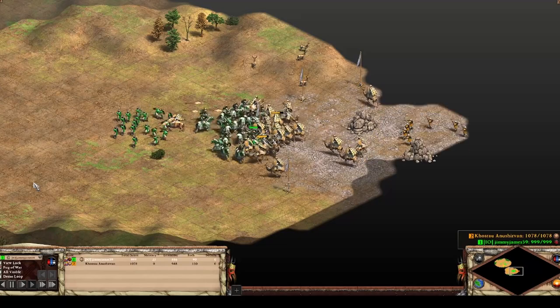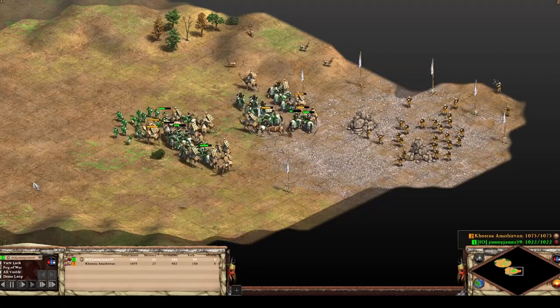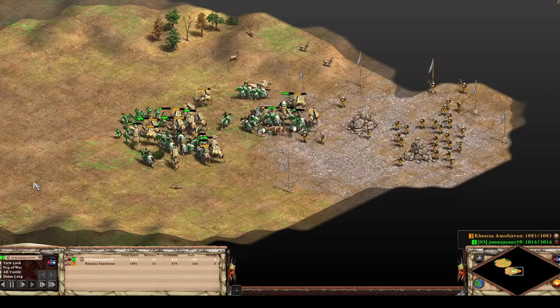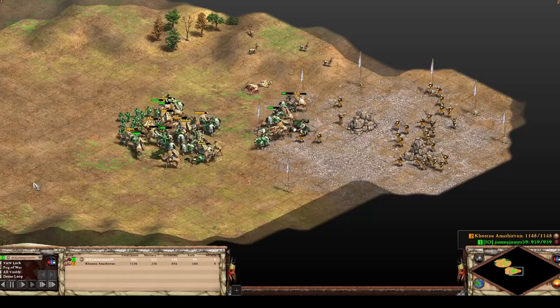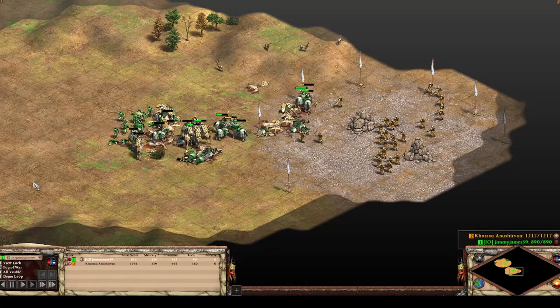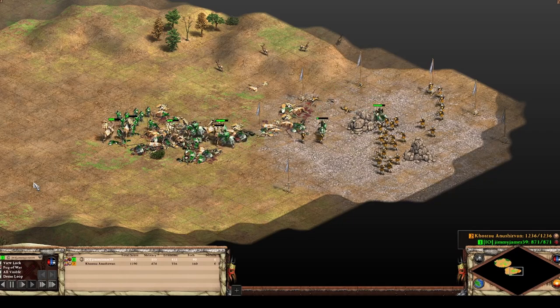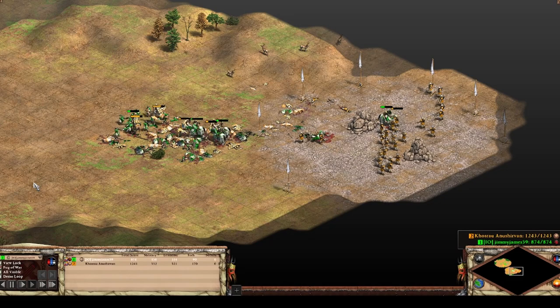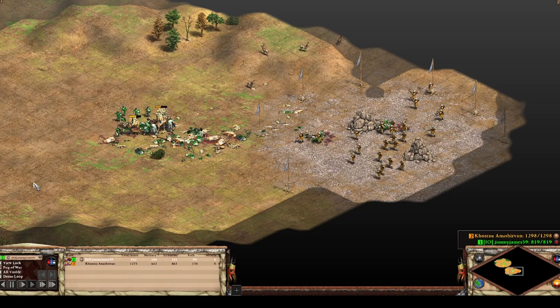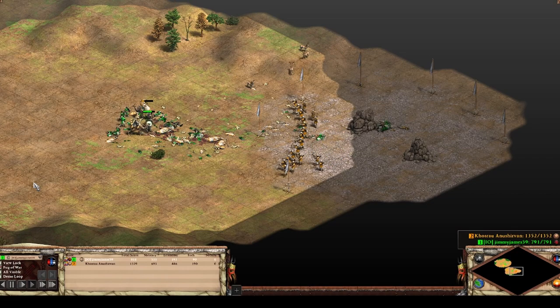Because camels are a gold-line unit, in contrast to the halberdier, you're going to want to be careful with how you deploy them. When we're thinking about the camel, we don't just want to think about the unit itself — we want to think about the idea of a camel civilization. We're going to be looking at the civilizations in the game that can best not only have the strongest camels, but can support their camel armies so that you can get on the ladder and get after it.